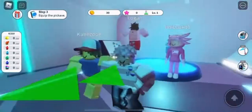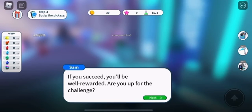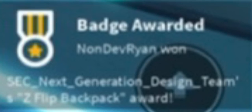In this video, I'll be showing you how to get the new Z Flip backpack in the Samsung Tycoon. You just need to talk to this alien, Sam, and as soon as you finish talking to him, you should receive a badge at the bottom of your screen.